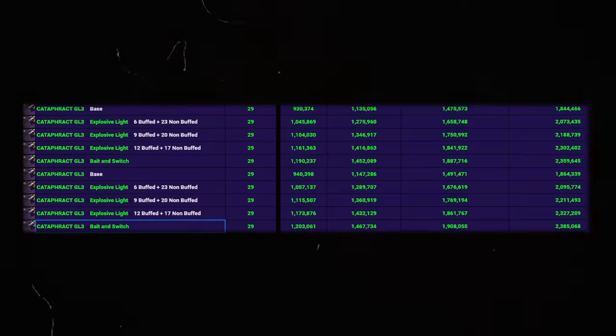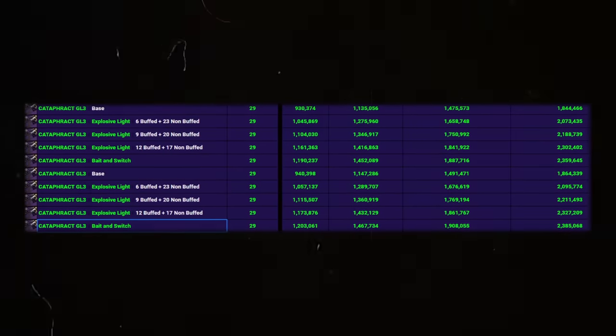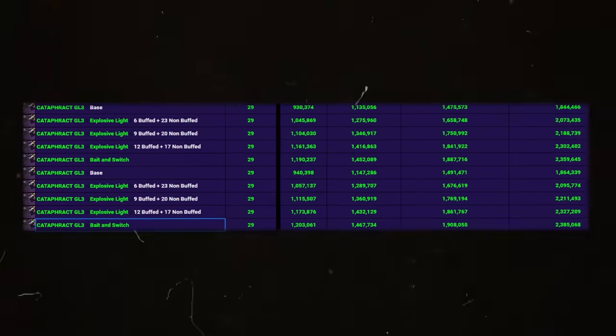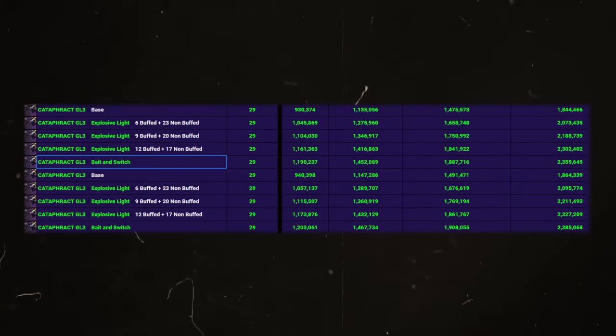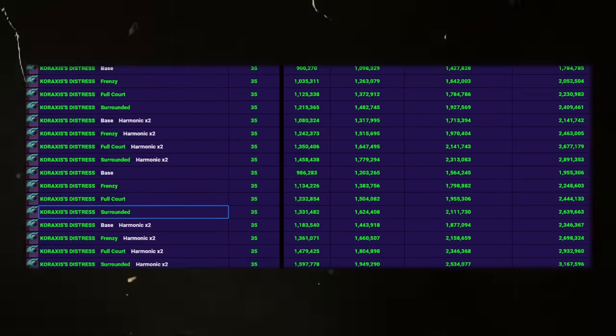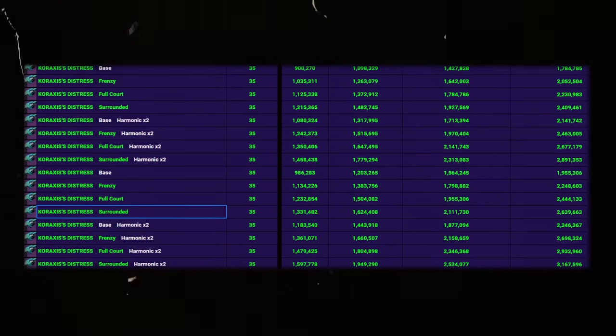Now let's look at Cataphract — this is where it gets insane. With spike grenades and the full bait and switch roll, you're doing 2.385 million damage. Without spike grenades you'd be around 2.359, but realistically around 2.3 million, so you're doing about 100K less without spike nades. It's fine either way.